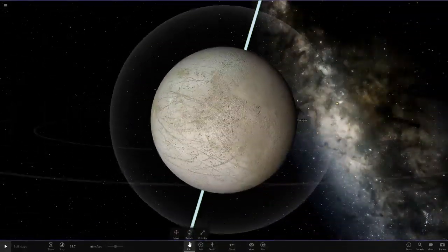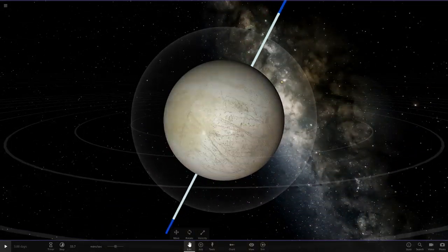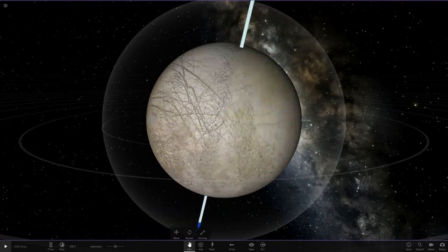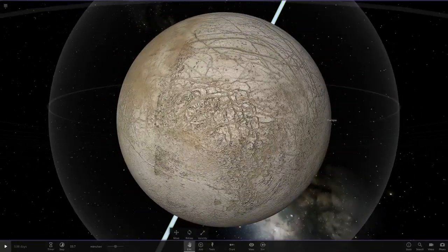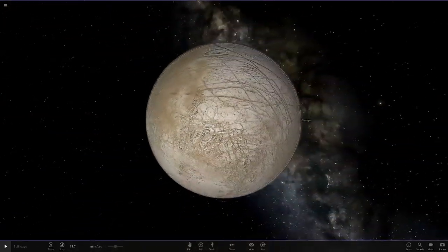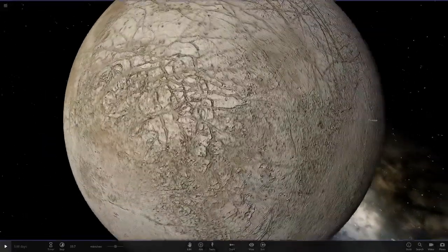I've always liked Europa from certain angles. You can see this area here is not completely mapped out — that's the weakness for this one. But other than that, I've always liked the cracks on Europa, they're pretty cool. A lot of Europa is not completely mapped out, so you can't hit it too hard for that. But on the bit that is mapped, it looks really good. Look how good the cracks look — that is definitely really cool detail. They've really done well with this texture. I'd give this a seven or eight, like Io — the cracks just look so good.